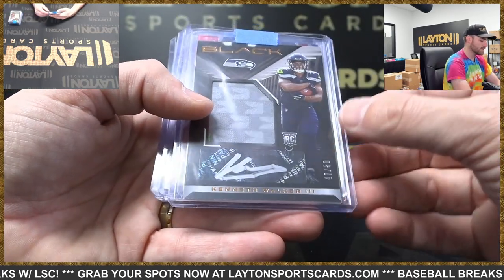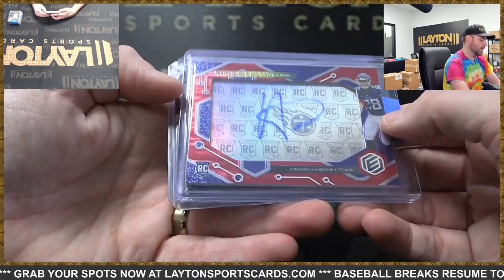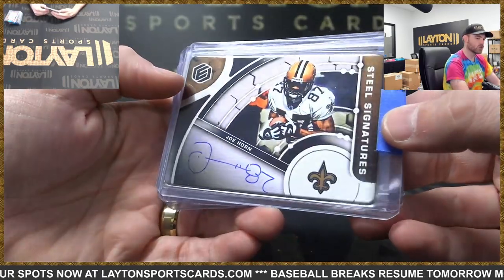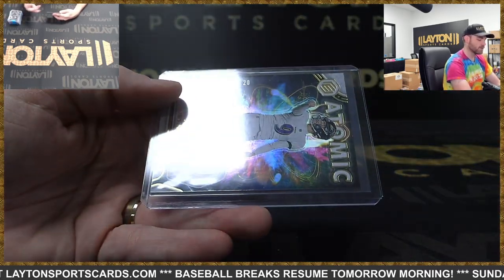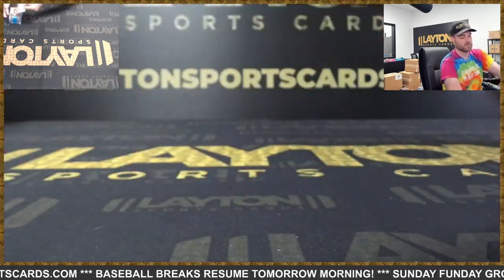From Black — Kenneth Walker to 50, the Black boxes were good. Rookie Neon Signs Hassan Haskins, Titans, to 50. Steel Signatures Joe Horn — that's a cool one for the Saints, to 50. Gold Jacket auto Howie Long, to 25, for the Raiders. And Atomic Auto — Legatron, Justin Tucker, to 20, Ravens. Thanks again everybody, more football coming up.